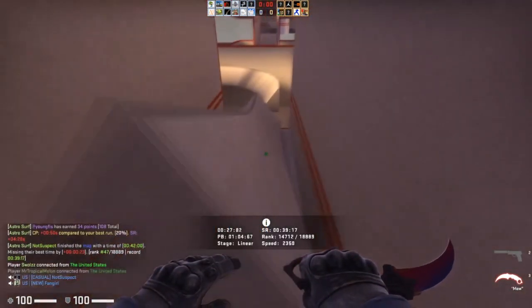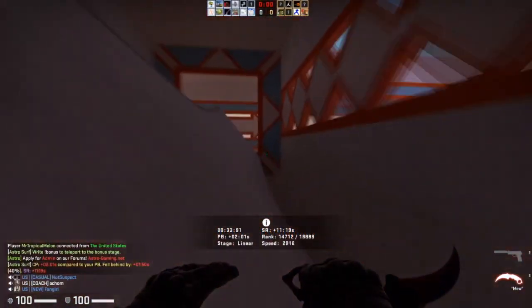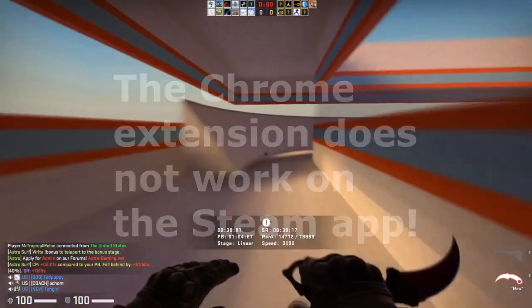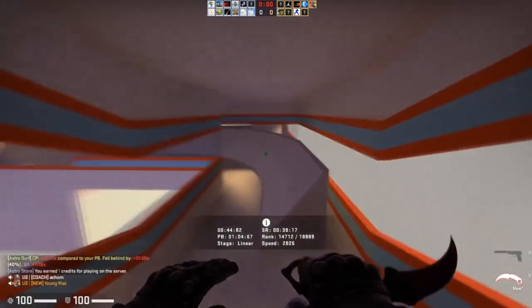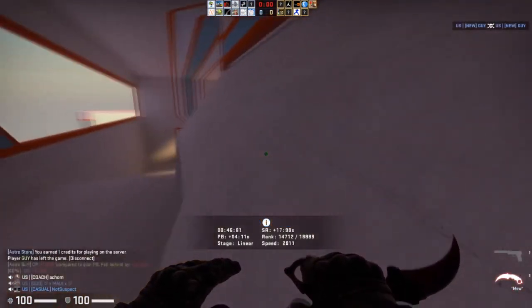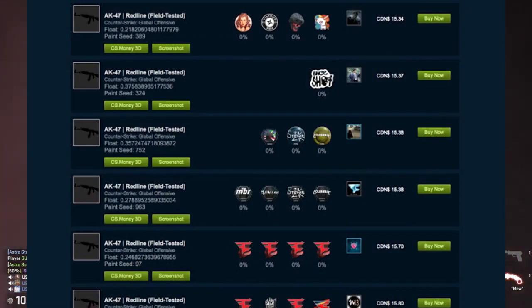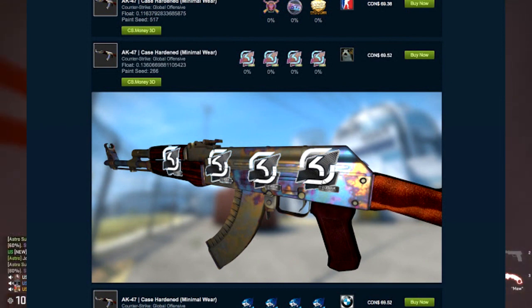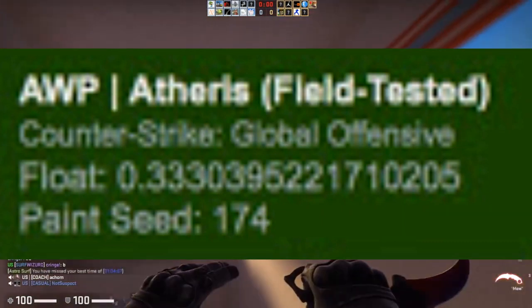Also make sure that you are logged into the Steam community on your web browser, because you're going to want to have an extension called the float.db extension from Chrome — it's called the CSGO Float Market Checker. Basically what this extension does is it allows you to go onto the Steam community market on your web browser and it'll show you a lot of very useful things. It'll show you if stickers are scratched, and it also gives you an ability to check a screenshot of the actual weapon if you're not able to inspect it in-game. Furthermore, it also tells you the float of the item in case you can get a nice float that warrants overpay on cs.money itself.